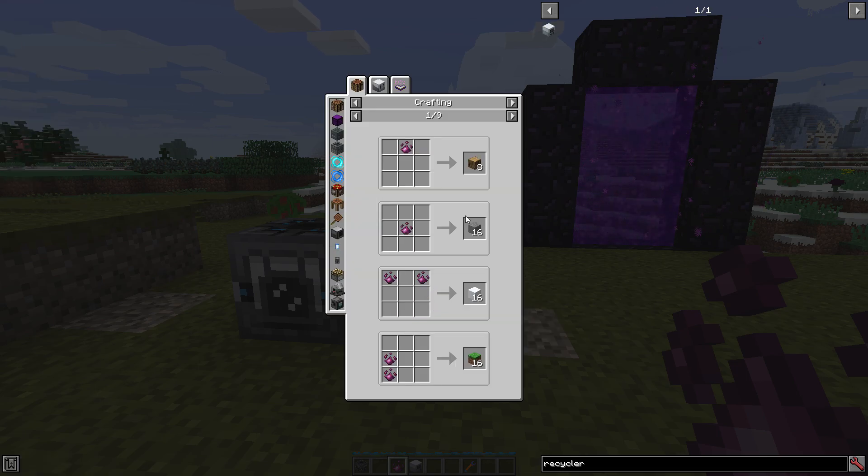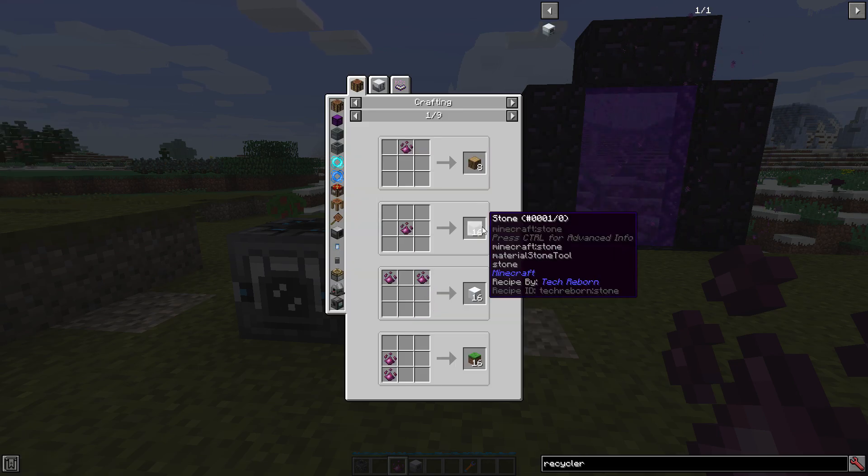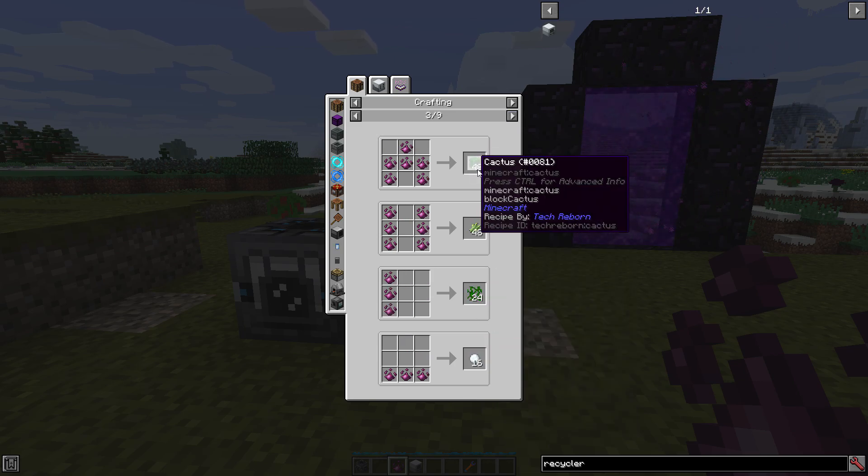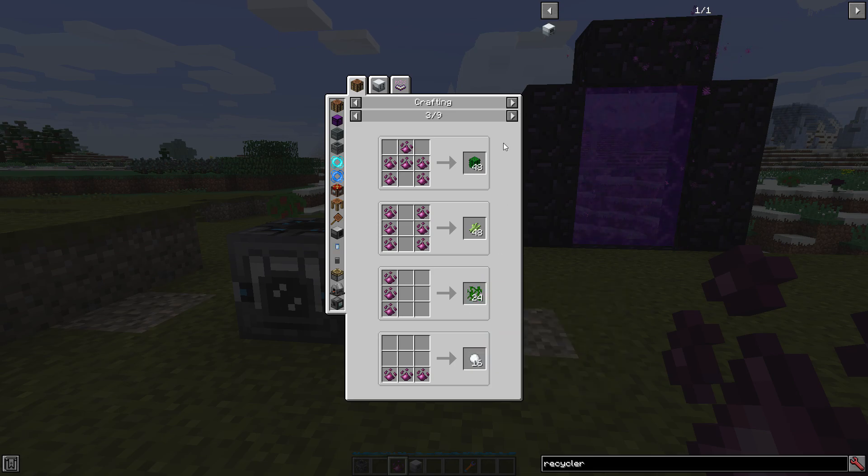It can be turned into a bunch of different components like wood, stone, snow, grass, obsidian, glass, cocoa beans, glowstone, cacti, sugarcane, vines, snowballs, clay, lily pads, gunpowder, bones. It can pretty much do a lot, and there are a lot of different recipes for this.